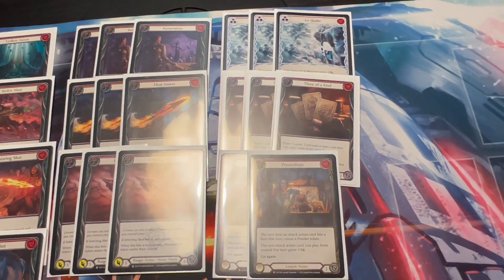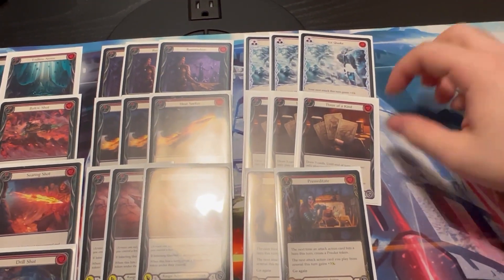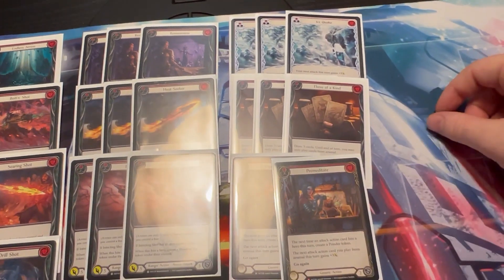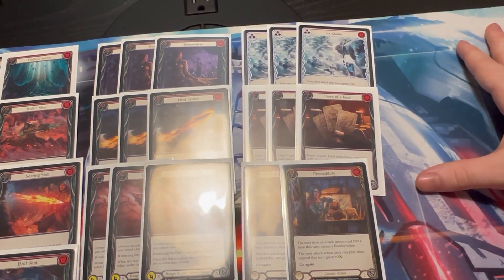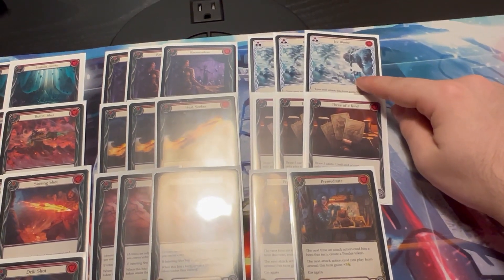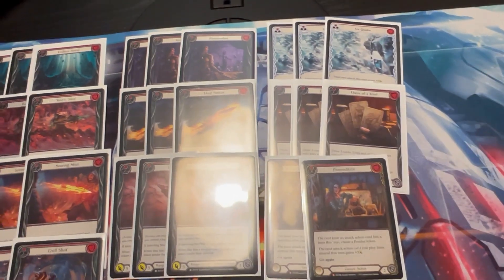We've got three red Ice Quakes and two Premeditates — five additional pumps total. I really like having these non-attacks. I've been liking the five number; I'm not too high on Premeditates but it is one heck of a card. I'm on three Ice Quakes because I think there's going to be a lot of aggro this weekend, and Premeditate is just a generically good card. Those are our main board reds.